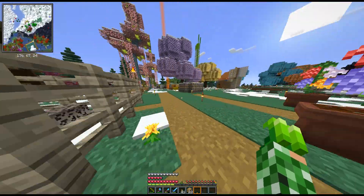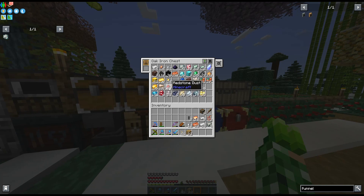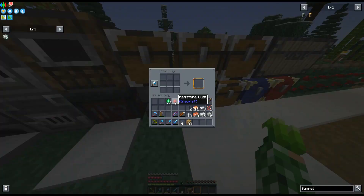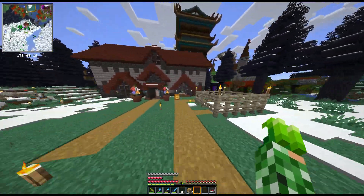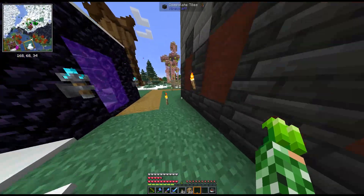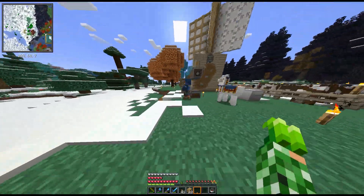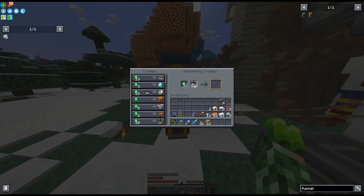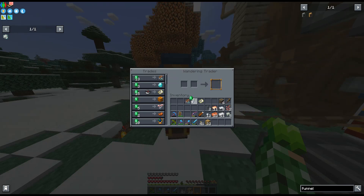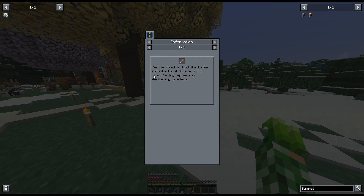I don't think I have any compasses on hand — what am I doing. I need redstone and some emeralds to make a compass. Oh wait — did you despawn? No way. There he is — come here. That's him. We'll find the dark forest biome too. I think a map can be used to find the biome, inscribed — you trade it for from cartographers or wandering traders.